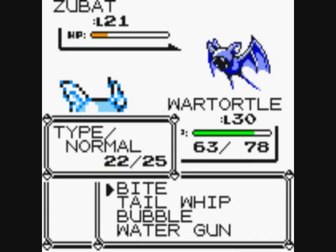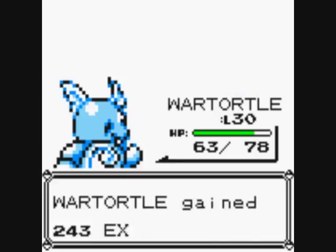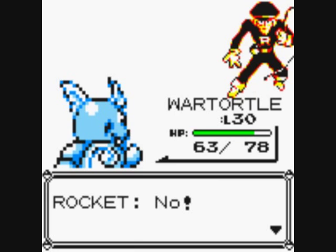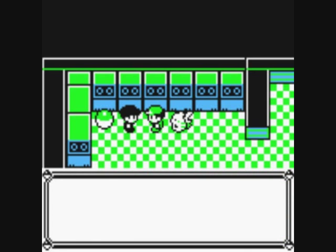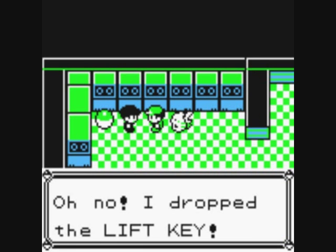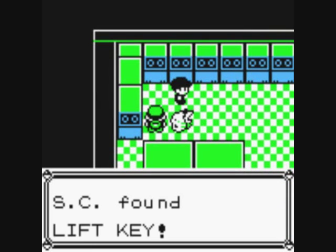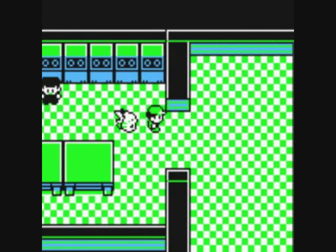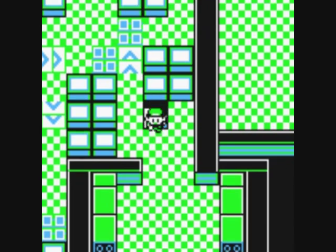Bite versus bite and I'm going to win. Let's use Bubble. £630. This is hilarious — he just drops the lift key. Now we can go and use the lift and go to the boss. Let's go and do that now.